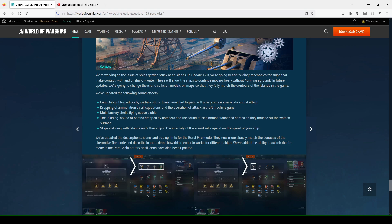Updating the following sound effects: launching of torpedoes by surface ships. I heard this new sound on the public test server — each launched torpedo will produce a separate sound effect. So if you launch four, it's going to be a tick, tick, tick, tick kind of deal. Not that I'm recreating the exact sound, but it's a bit interesting — I guess it's to sound more realistic.